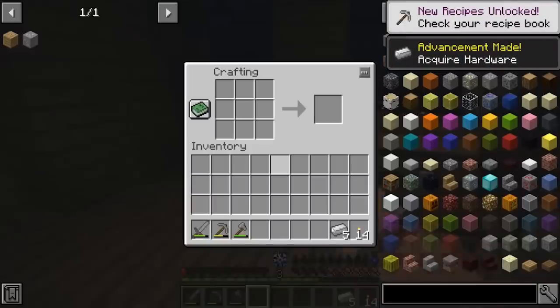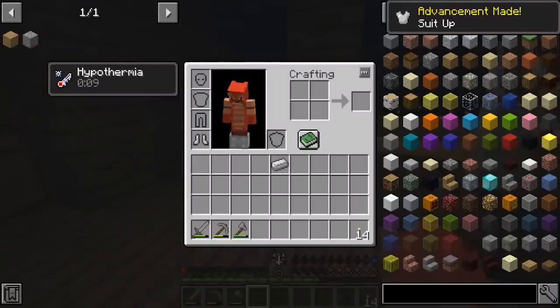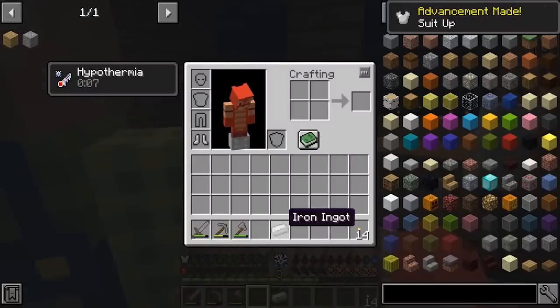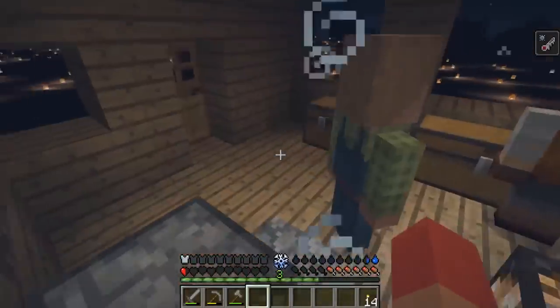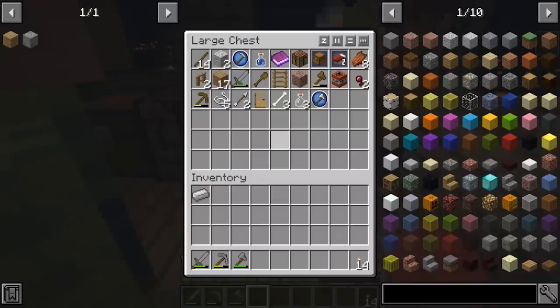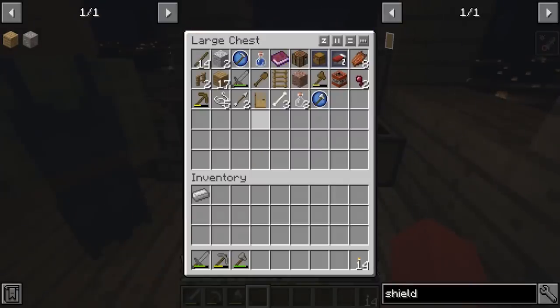We have our first achievement — I think our acquire hardware achievement. Probably the getting wood would be the first achievement, but whatever. We got iron boots, baby. We got iron boots — it doesn't really matter since I'm going to be at half a heart at all times anyway. But how do you make a shield, actually? That's easy — we can make a shield. That'll help a lot, actually. So we got the wood.